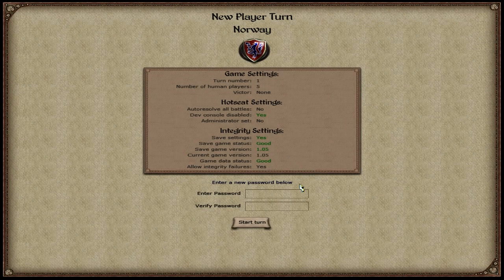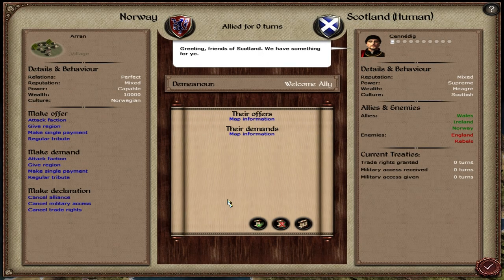Hey everyone, welcome to the new hot seat campaign. I'm playing as Norway in the Britannia campaign. This campaign is going to be a little bit different — England starts with a huge disadvantage in this campaign. Legend of Total War, who is playing as England, is going to be allied against all four of the factions.